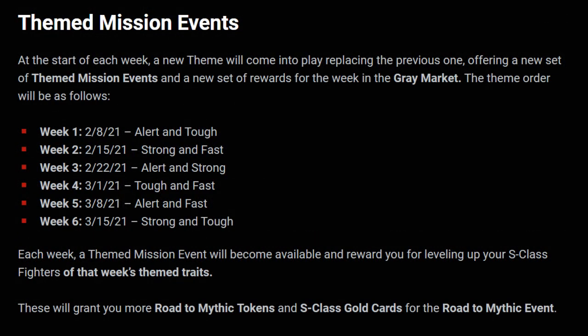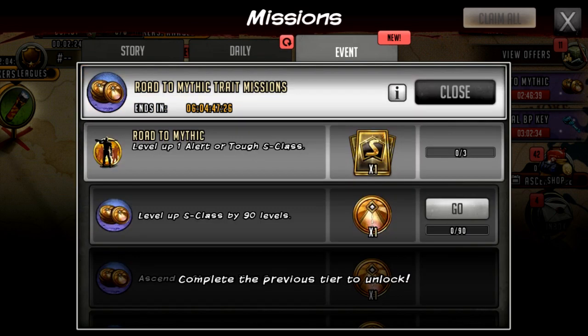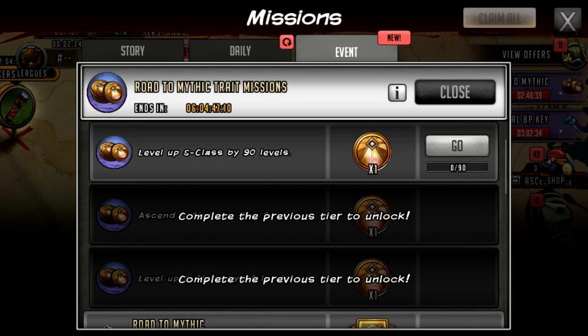There will also be themed mission events going from week to week. The first week is alert and tough, then strong and fast, and so on. The easiest place to see these missions is in-game since they're live. There are two: the main Road to Mythic event and the Road to Mythic trait missions — the weekly missions. There are six separate ones based on that week's trait. The first week is alert and tough, and if you complete all three missions you get a gold S-class card.